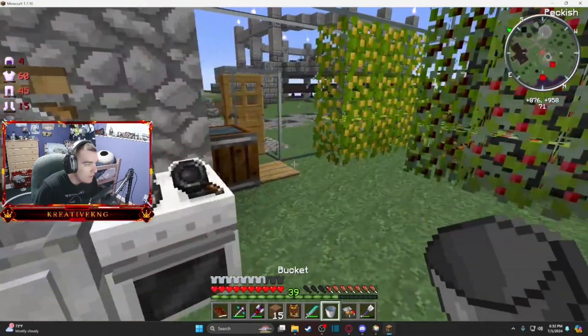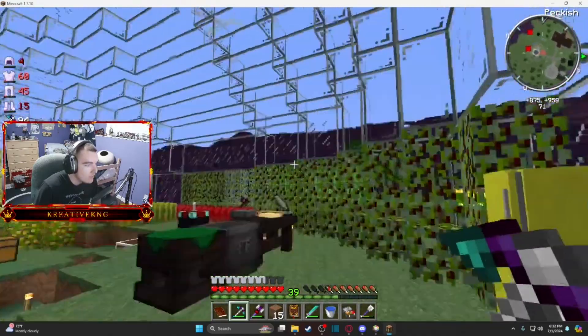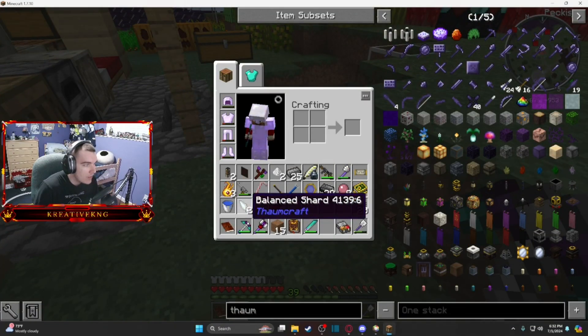We get the two balance shards but you can see that's the flux I was talking about — we don't want to do that very often. That's why I want to get the crystallizers: so we can put exact amounts of what we need in without any excess, because it creates all that flux.